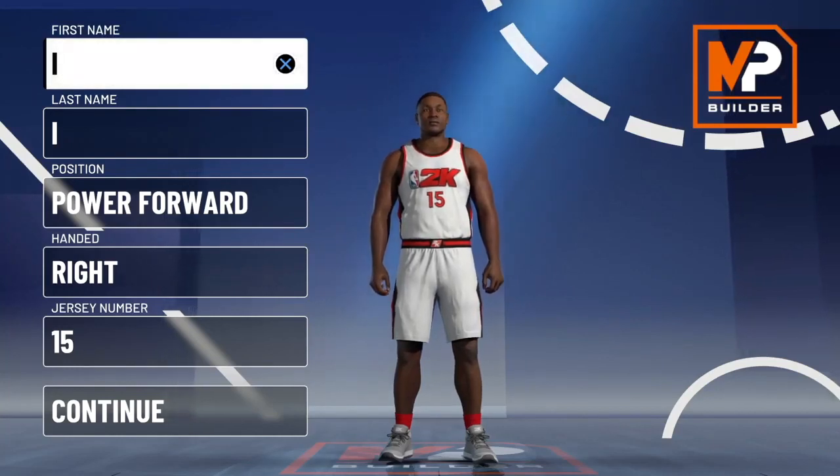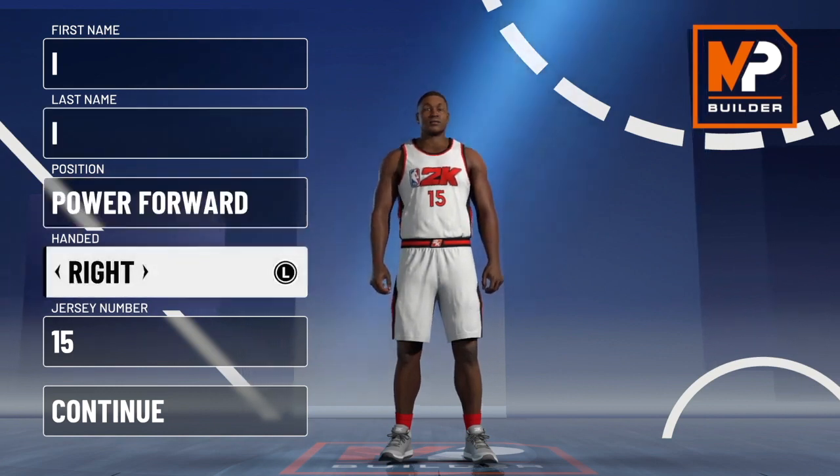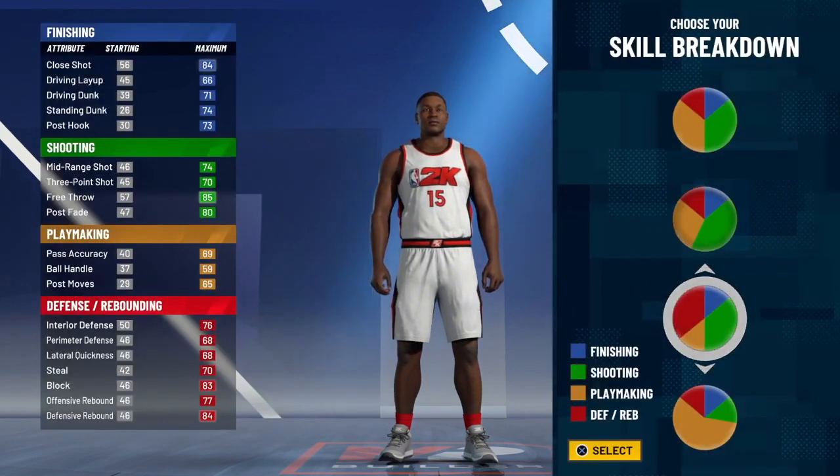What's good YouTube, today we are going to be making the best shooting glass lock build. To start off, you're going to want to go power forward and you can pick right or left handed — it doesn't really matter.